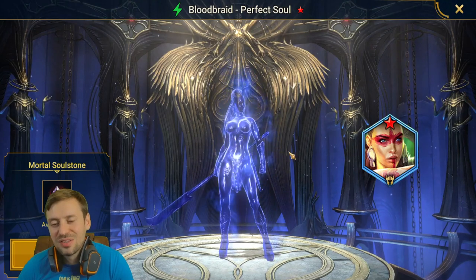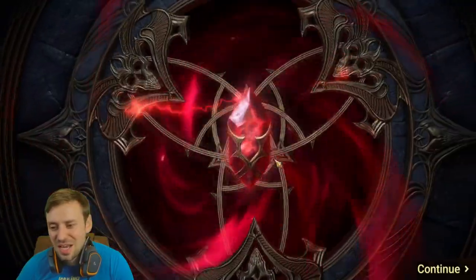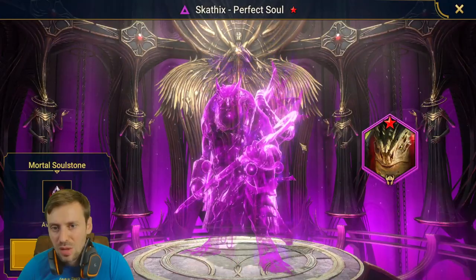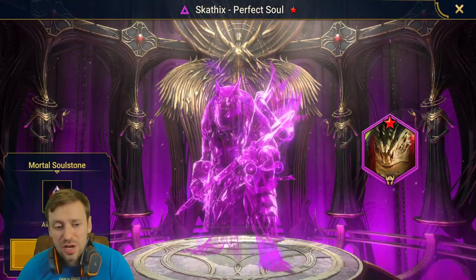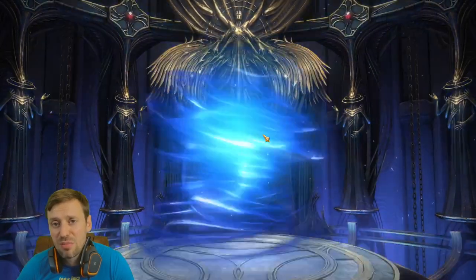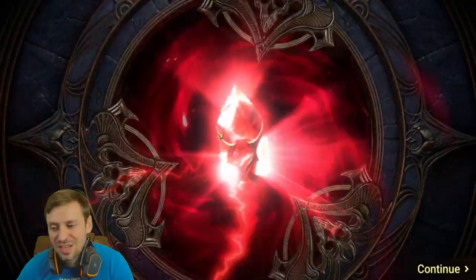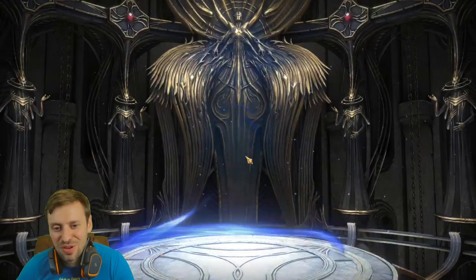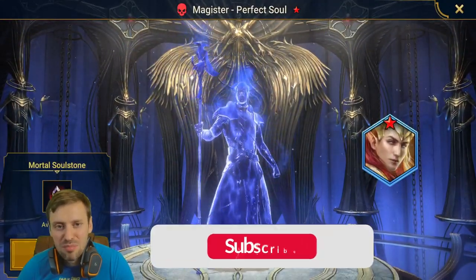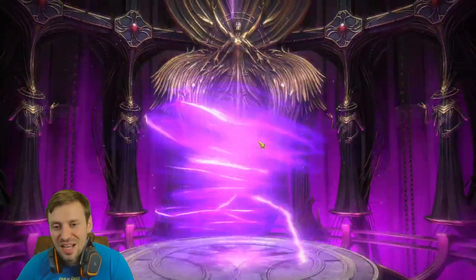Let's pull some multiple soul stones and see what happens. Okay — Blood Braid, someone we'll never use. Scar 6 is actually a pretty good champion, really underrated, not really used, but an amazing cleanser. Another wasted pull. Okay it's gonna be pretty trash these pools, but let's keep going. Not Apothecary — Magister, Major Star Sun, never used again.